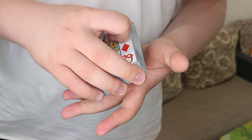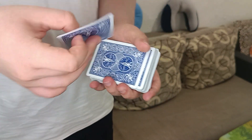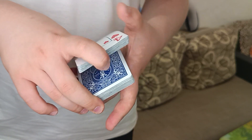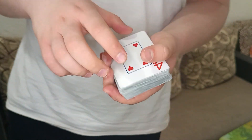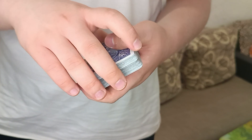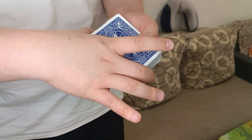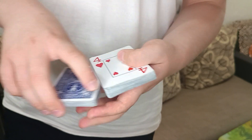First, take one card from the deck. You can give the deck to your spectator to shuffle it, then have your spectator choose any card - in this case the four of hearts. Now take the four of hearts and put it around to the middle of the deck. You must get a pinky break on it. You can do it from the front just like this, or you can do it from the back of the deck - push down and get a break on it.